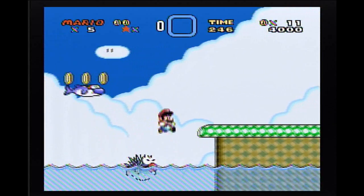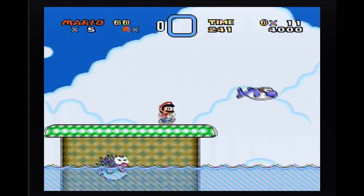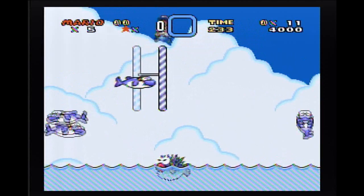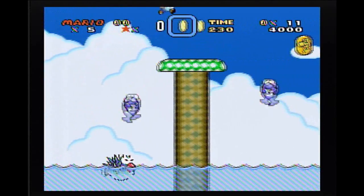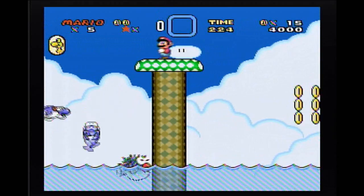Uh-oh! That spiky fish is obviously bad — you don't want to touch that one. Checkpoint! You can just generally stay on the dolphins and you'll be fine!